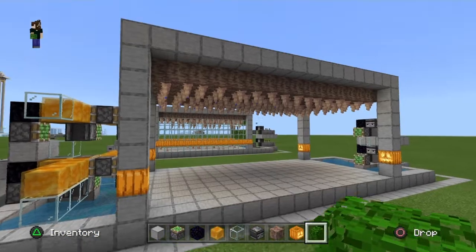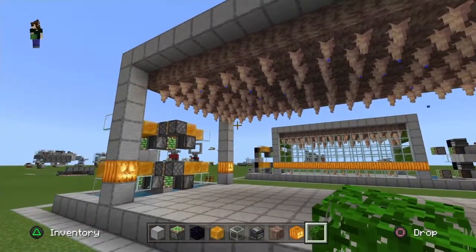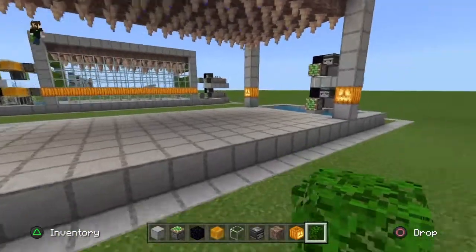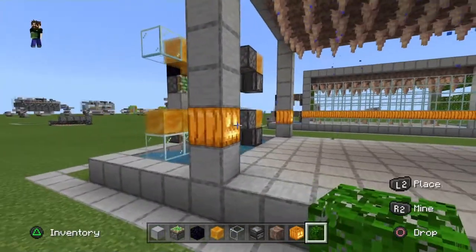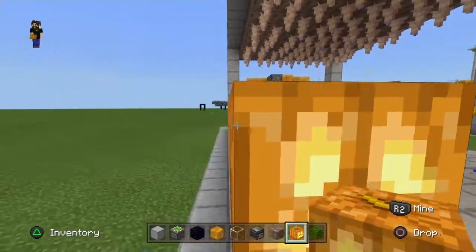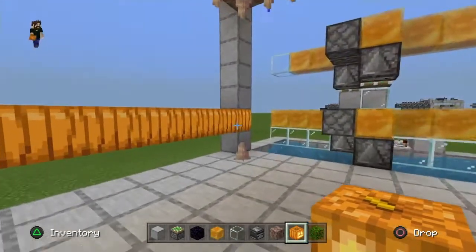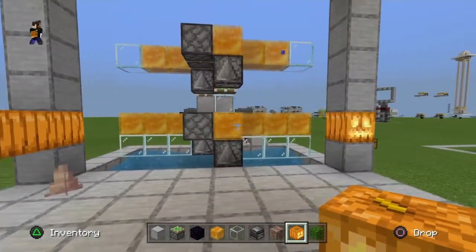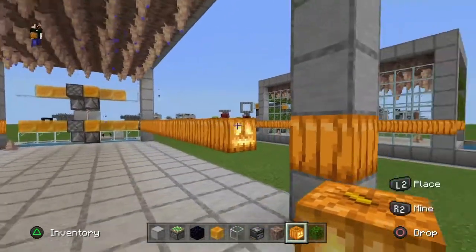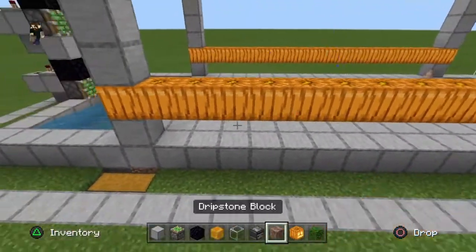Come down underneath and start placing pointed dripstone on each one of those blocks, filling up the entire platform. With that done, you have a fully functioning dripstone farm that will start growing. We're going to want to close it in a bit so things aren't pushed out. On the row where you have your jack-o'-lanterns, run jack-o'-lanterns or glazed terracotta or obsidian all the way across — something that won't stick to the honey blocks.